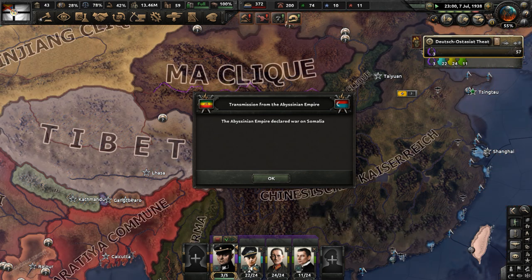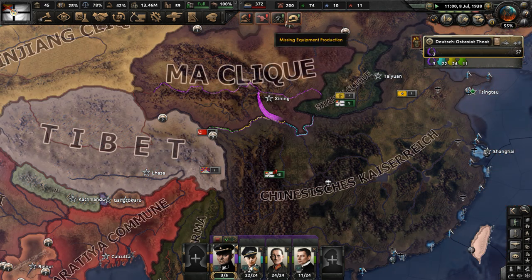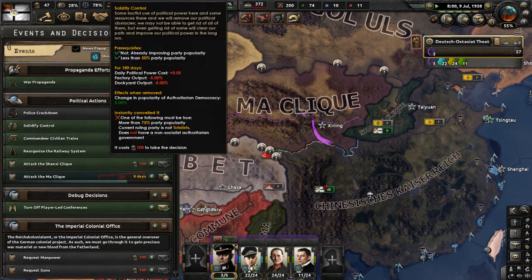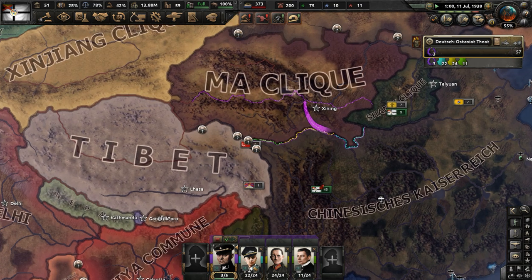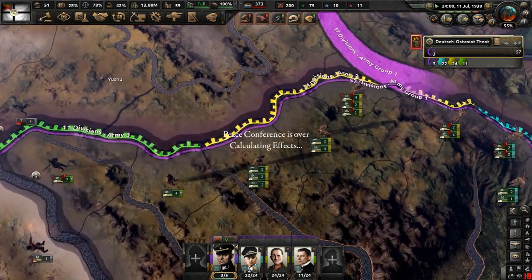Only the tactical bombers have the distance to operate there, which is a problem. The Abyssinian Empire declared war on Somalia — that is happening. Eight more days, one more week. Come on, hurry up, just pass by faster.